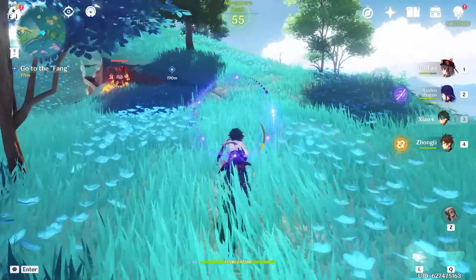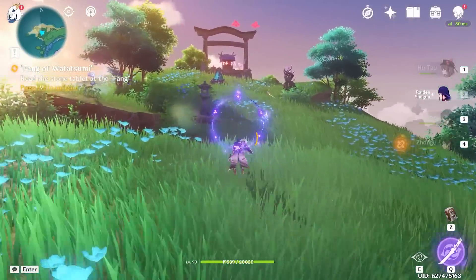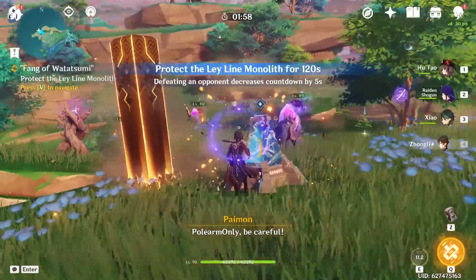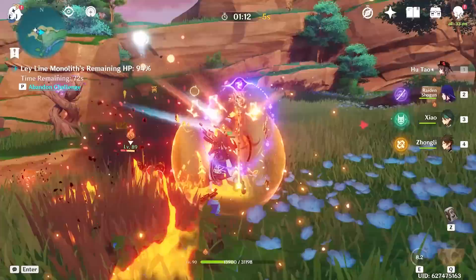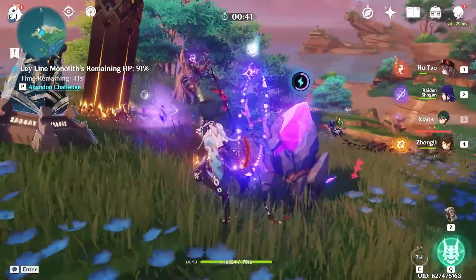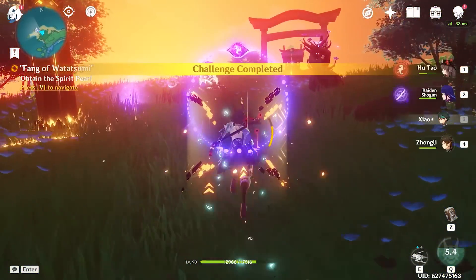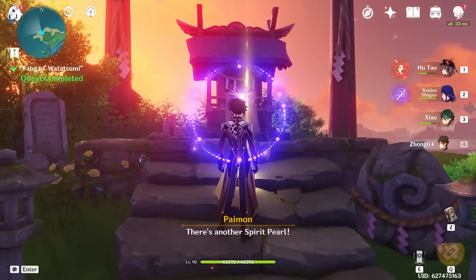On to the next one. Next up we're going to the Fang of Watasumi Island. There's a ley line here, so let's do it — time to defeat some enemies. Hu Tao is OP. Some enemies got to the monolith — Zhongli and Xiao burst to handle them. I only had to defend the monolith for a certain amount of time; I thought I had to kill them all. Second pearl obtained. Third one on the way.